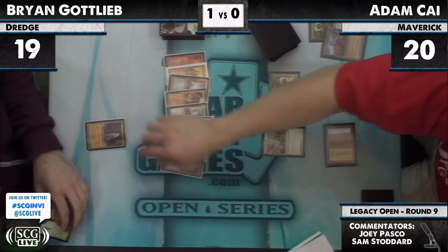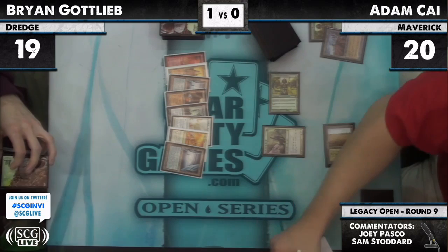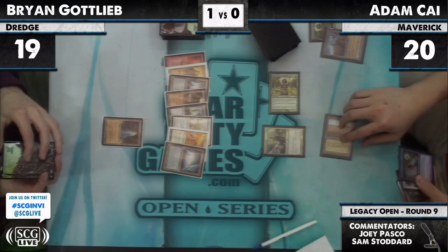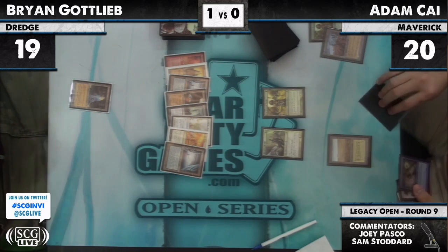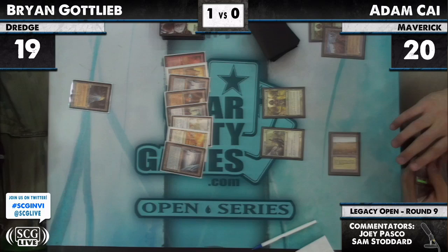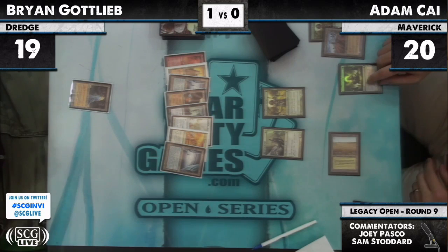And that is a Tarnished Citadel — that's an interesting land. It's like City of Brass but much, much worse for this deck. Sometimes you just need another land that taps for any color. Tarnished Citadel taps for one colorless or, if you pay three life, taps for one of any color. It actually deals three damage to you — in case you have a COP Lands in play, you can actually use it.